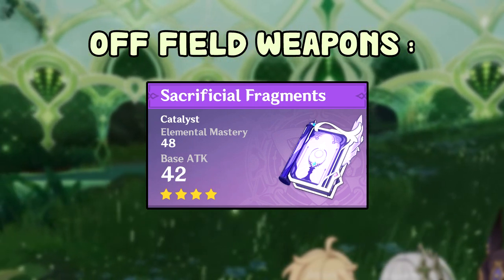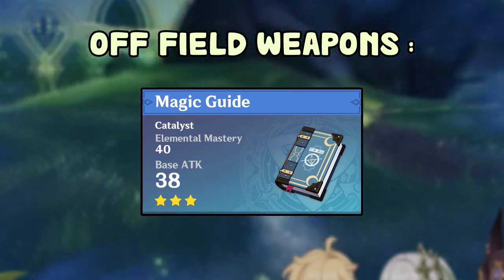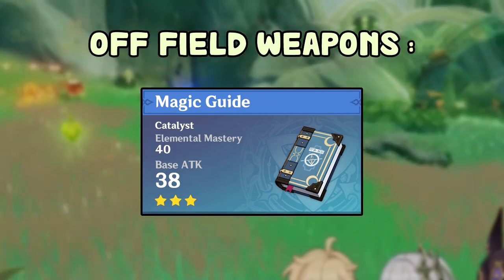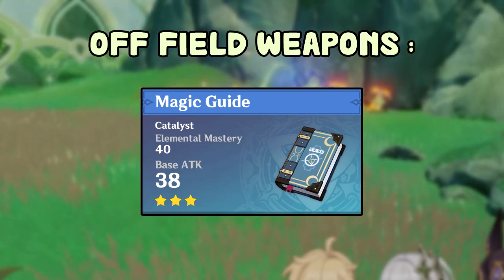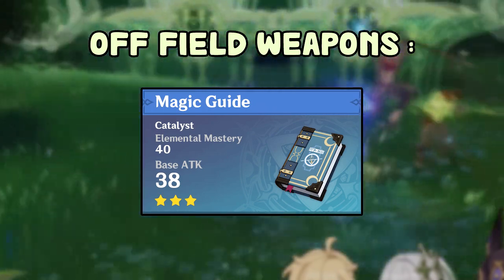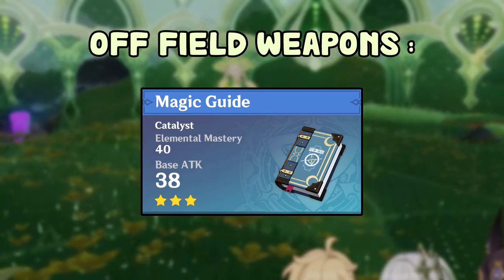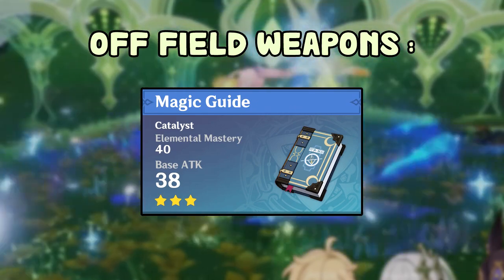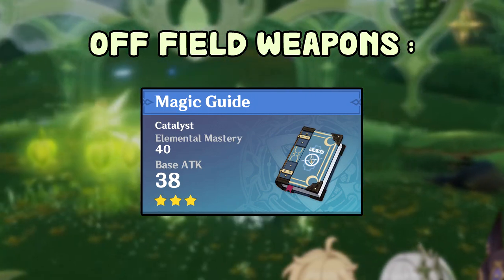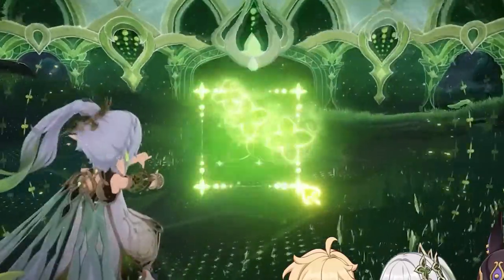If you don't have those top weapons, just use the Magic Guide. It gives a lot of elemental mastery and increases damage. The only drawback is low base attack, but for off-field Nahida that doesn't matter much. It's a three-star free-to-play weapon everyone has. Just make sure you have a Hydro or Electro on your team to keep the passive active — which you probably will on a Nahida team anyway.